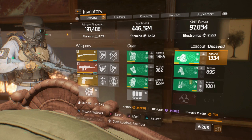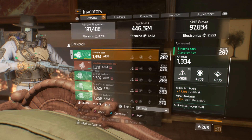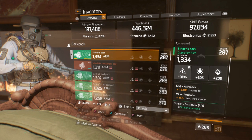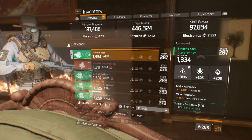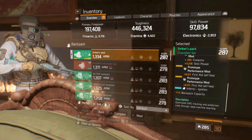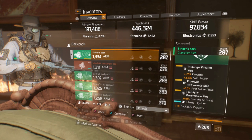Moving on to the Striker Pack — 1334 armor, major attribute is Health at 13,103, with Bleed Resistance and a good firearms roll. Mod slots: firearms with skill power and two First Aid self-heals.